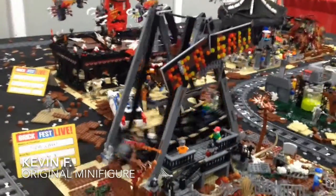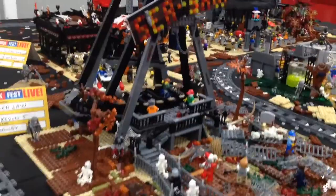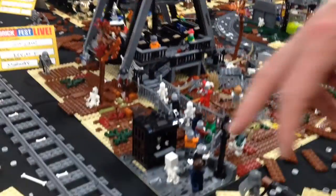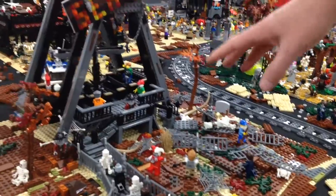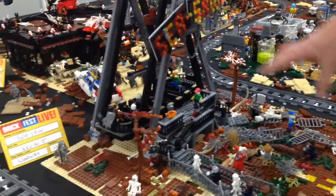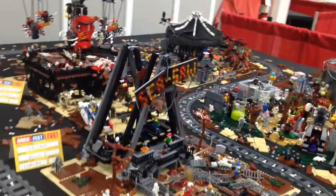We have another ride from the Haunted Fairground — this is the Seesaw made by Kevyn F, the original minifigure. What are the different features? I tried to make it like it was abandoned. There's an entrance right here where people are getting on the ride, and here is the exit — but people are entering and never exiting again. So whatever happens on the ride, well, you can guess.